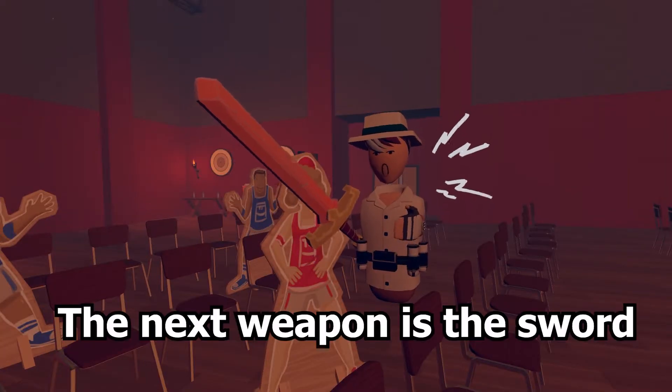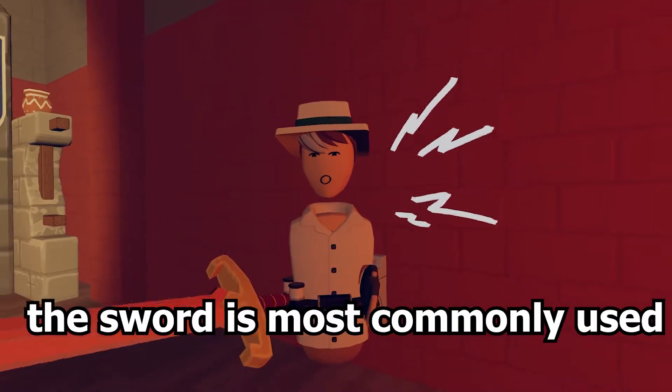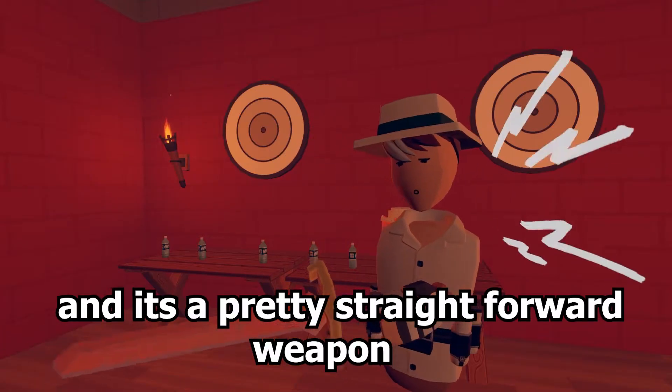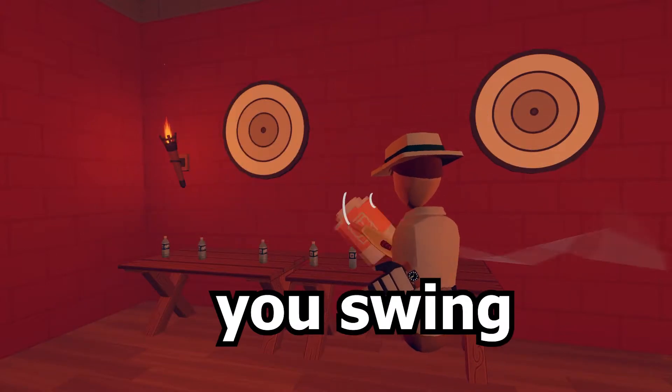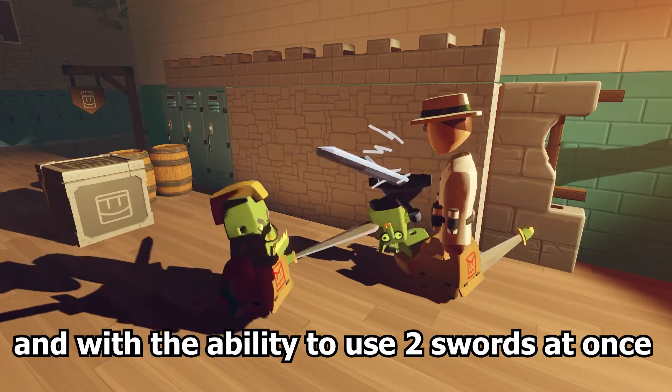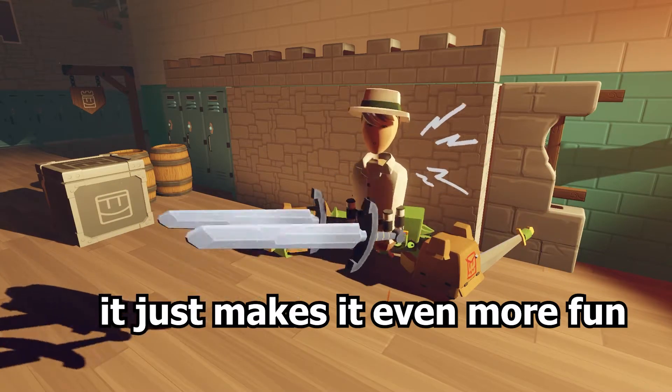The next weapon is the sword. The sword is most commonly used by either noob players or people who just don't like the bow. It's a pretty straightforward weapon — you swing and it hits stuff, it deals damage. And with the ability to use two swords at once, it just makes it even more fun.